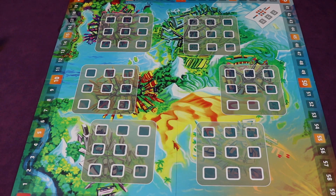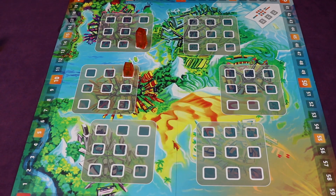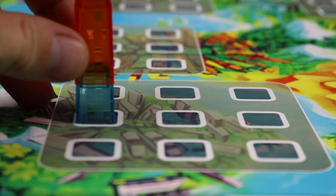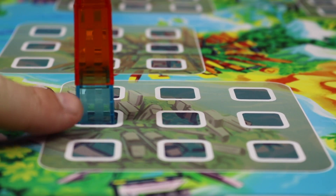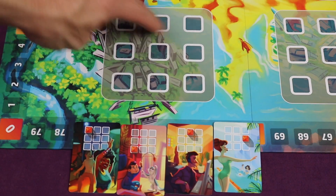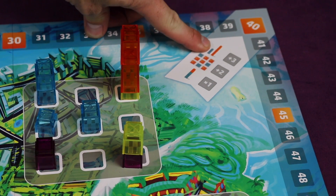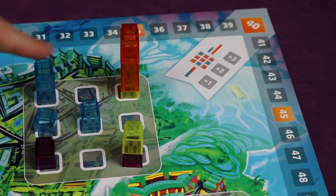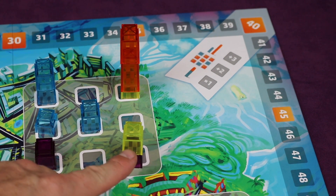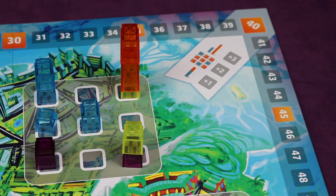Manhattan is a family level area control game where you're going to be building skyscrapers and try to control different boroughs throughout the game. Sometimes you'll be building on open spaces, and other times you'll be building so you're at least as many stories as the player that had it before you. The cards in your hand and your orientation with the board show which location in any of the neighborhoods you might be able to build in. At the end of each round, the tallest skyscraper on the whole board will get three points. Whoever controls the most in each of the boroughs will get two, and you'll get one point for having each of those. So it's an area control game where you're stacking on top of people, trying to take control from them, and also trying to have the tallest building and control areas.